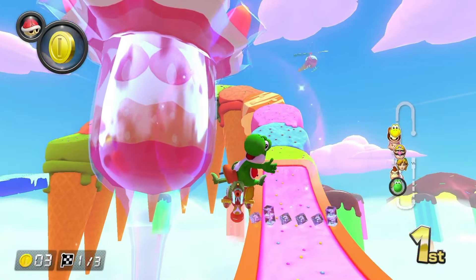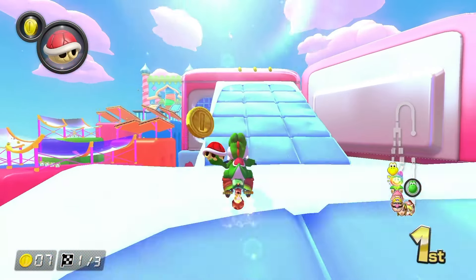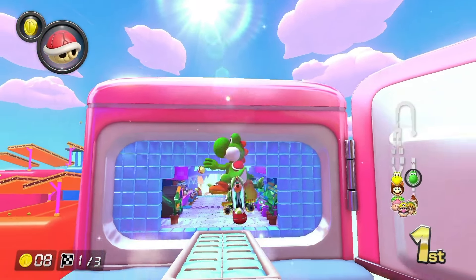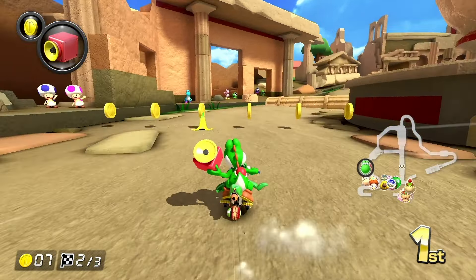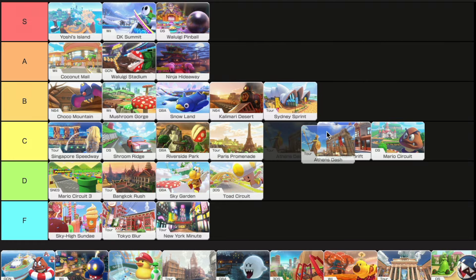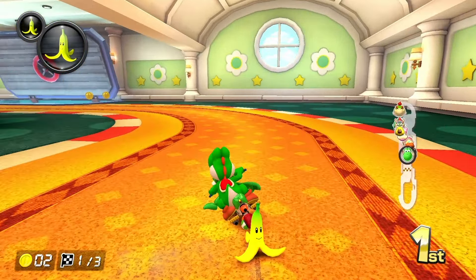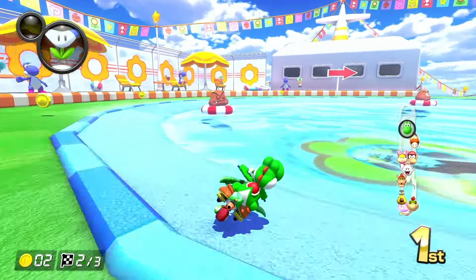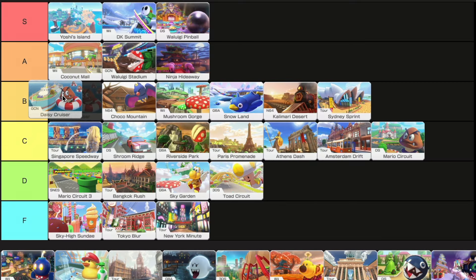Sky High Sundae is a way less cool version of Sweet Sweet Canyon from the base game. This track just feels extremely barren — there's just nothing around except for the track and clouds in the background. This track is also super easy and not really that fun to race on, so pretty easy F tier. I get the same exact vibe from Athens Dash as I get from Paris Promenade, so you can guess where that's going. Daisy Cruiser is pretty simple but it's really fun — the updated version adds a lot with the aquarium part and the little pool at the top that you can drive through. I'm thinking a nice high B tier.